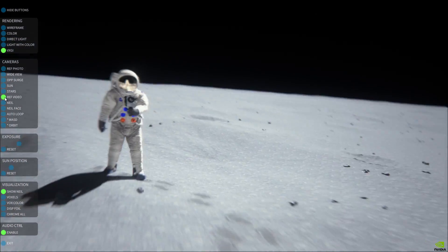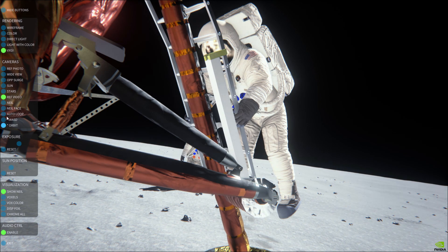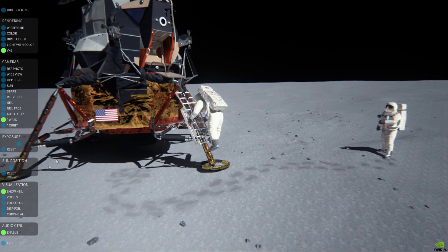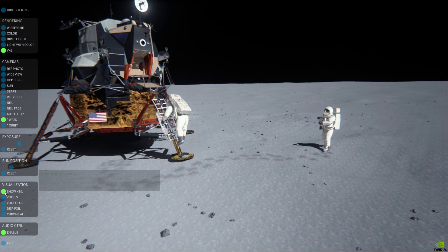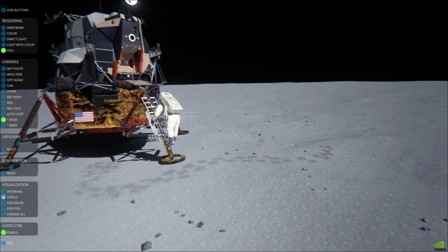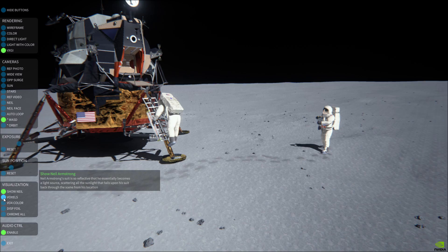Up-surge. Up-surge. Reference video. Neal. Neal face. That was a loud noise. Let's check out some of the visualization toys. Show Neal. We can turn off Neal. Turning off Neal gives me an extra two frames a second. Voxels — looks like Minecraft on cocaine and tanks my framerate somehow. I'm down to 17 right now. 19.